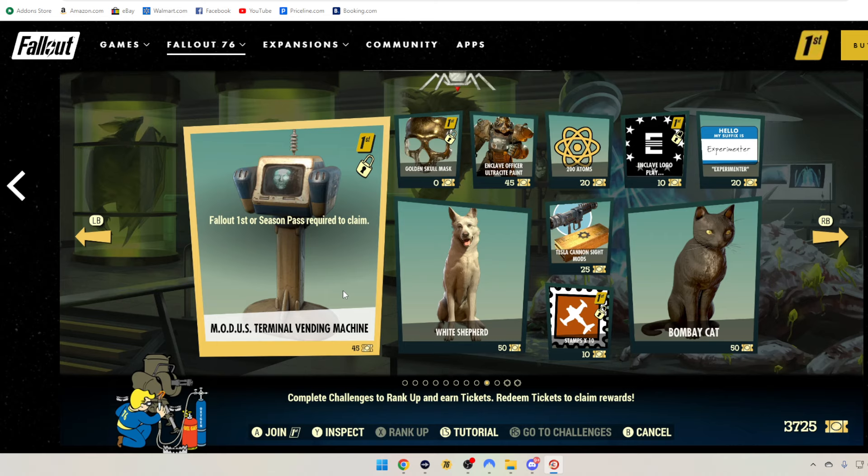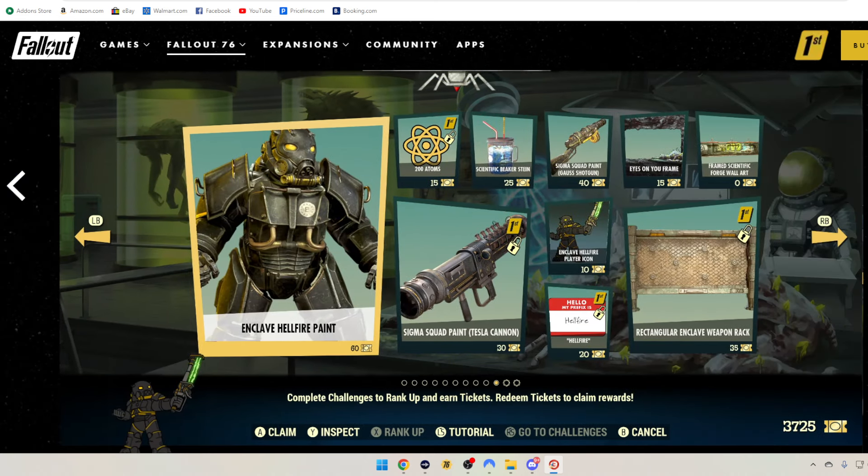Then for Fallout 1st: the Modus Terminal Vending Machine — a brand new vending machine, this thing looks awesome. If you are Enclave, it might be worth picking up a month of Fallout 1st to get this stuff. Golden Skull Mask is zero tickets for Fallout 1st. We've got the White Shepherd, 50 tickets. Enclave Officer Ultrasight Paint is 45 tickets. 200 Atoms is 20 tickets. Tesla Cannon Sight Mod is 25 tickets. 10 Stamps for Fallout 1st, 10 tickets. Enclave Logar Player Icon is 10 tickets. Hello My Name Is Experimenter is 20 tickets. Bombay Cat is 50 tickets. Enclave Hellfire Paint is 60 tickets. Fallout 1st gets 200 Atoms for 15 tickets, and Sigma Squad Paint for the Tesla Cannon for 30 tickets. Hello My Name Is Hellfire is 20 tickets. Rectangular Enclave Weapon Rack is 35 tickets — all Fallout 1st.